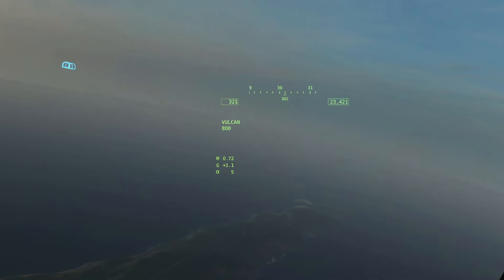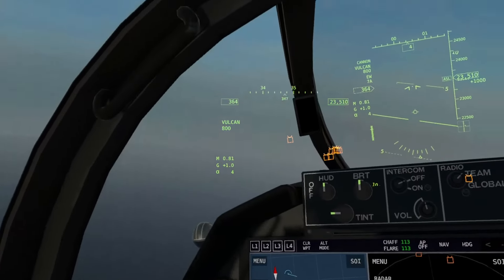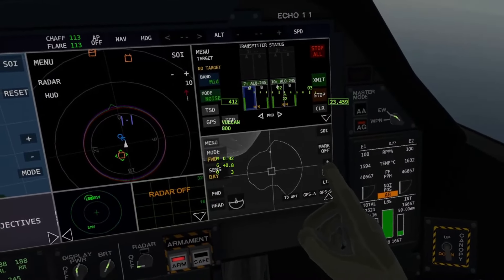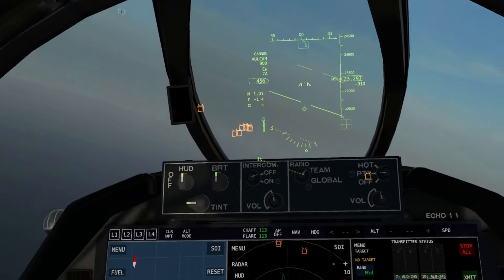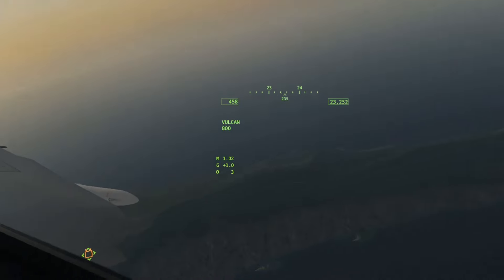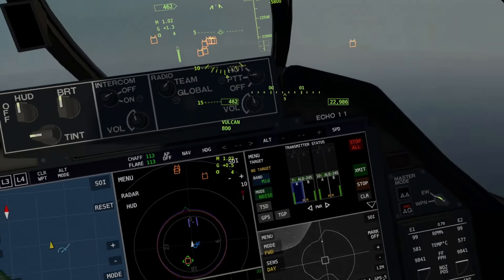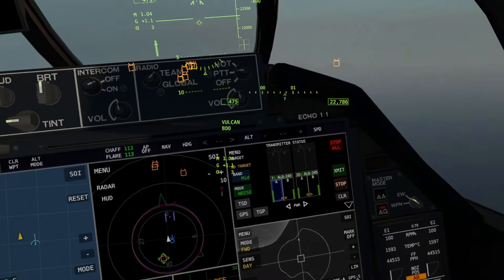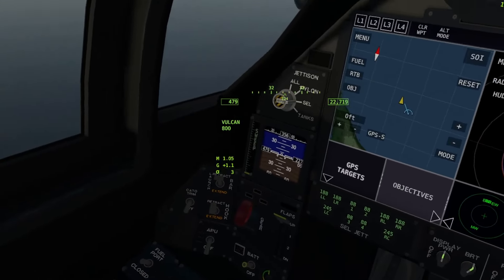Another thing that radars can do now is what's called home on jam. Those radars can home in on your jamming signal and track it. I think that was just the sonic boom of our wingman going by. I don't think the missile can reach us — I think we're too far for the missile to reach. I'll just pop a couple of flares though.